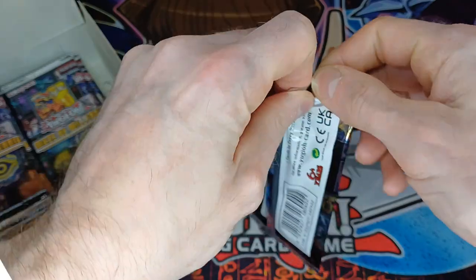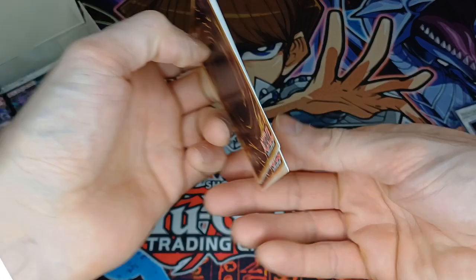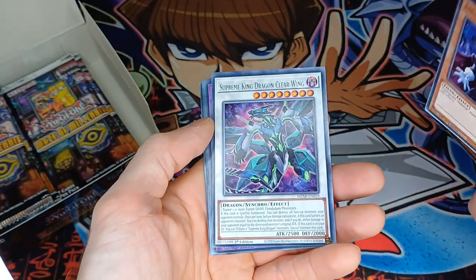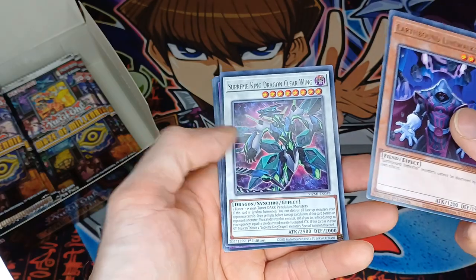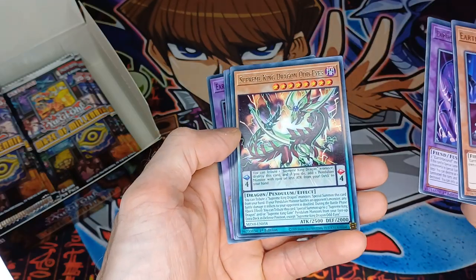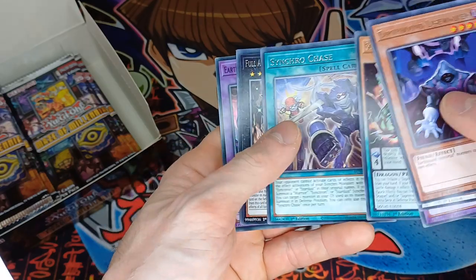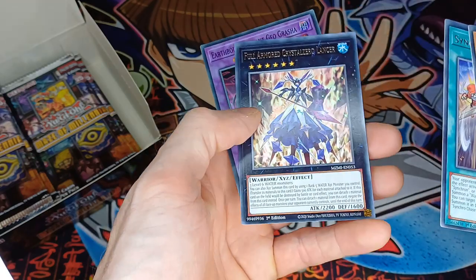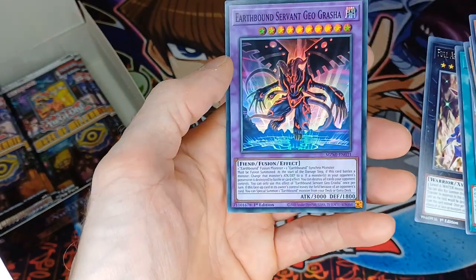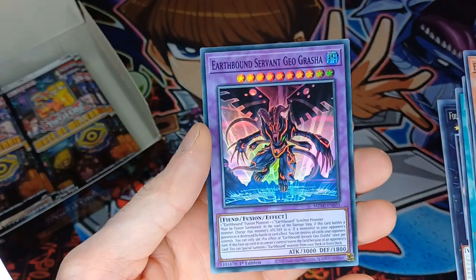So we can already see we have Earthbound and Auto-Ghost cards, more Earthbound Lion Walker, and we've got Supreme King Dragon Clearwing as well. So more Earthbound Servant Geo Kraken, Dragonaut Eyes — nice. We have a Synchro Chase, a Full Armoured Crystal Zero Lancer, and an Earthbound Servant Geo Gratia — that is nice artwork to be honest.